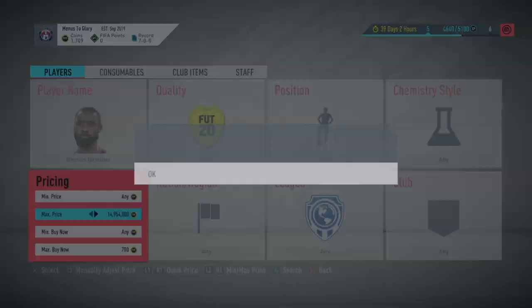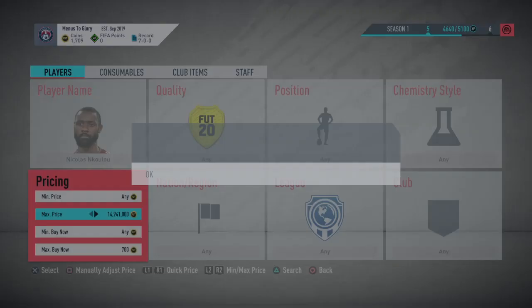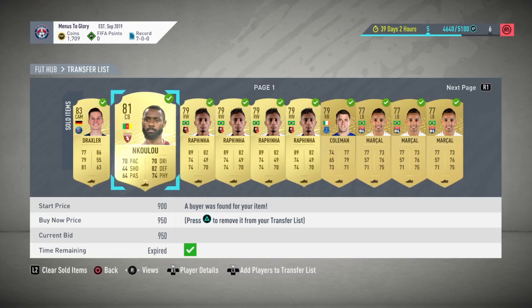Sniping is good because it can be done with any amount of coins. It doesn't look like an Nkulu is going to pop for us, so I'll take you over to the trade pile for a quick look. The ones that have sold here were last night — Nkulu was 950 last night, he's selling at 850 now, and he might creep up to the 1,000 coin mark a little bit later.